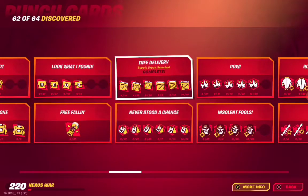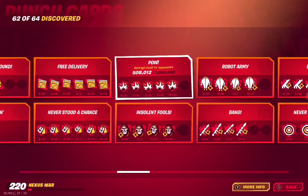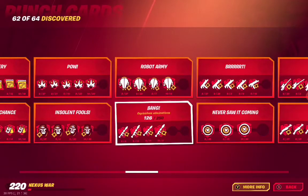C07 Free Delivery — supply drops searched. D01 Never Stood a Chance — players eliminated. D02 Pow — damage dealt to opponents. D03 Insolent Fools — Doom henchmen eliminated. D04 Robot Army Start — robots eliminated.